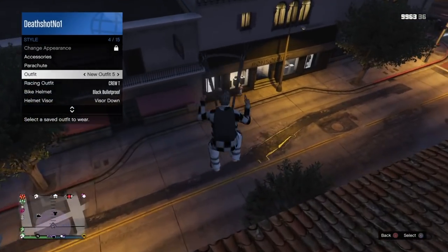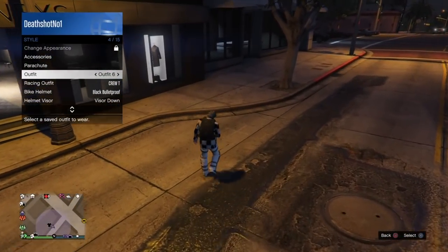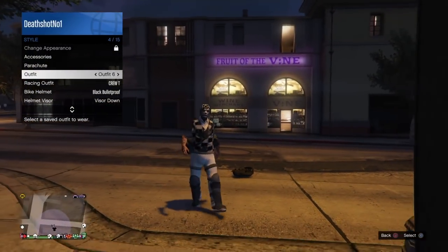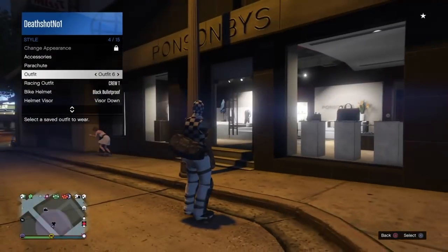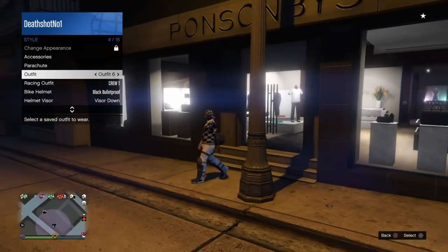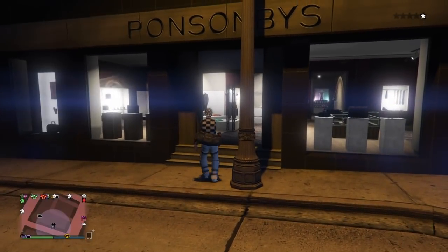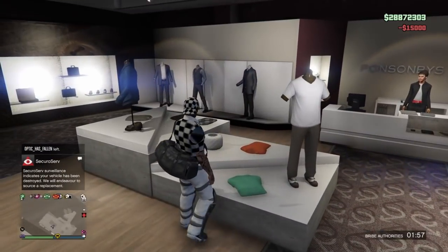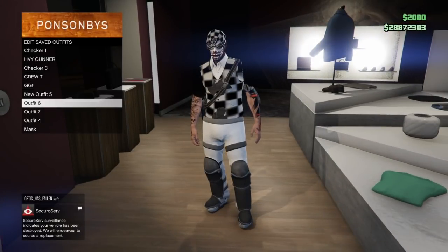Once you're parachuting, open the parachute and select the outfit you want to transfer the duffel bag onto. So let's say I want to transfer the duffel bag onto outfit six — wait until he's dropping the duffel bag, and once he drops it just select the outfit and the duffel bag will appear. Once you see the parachute color go a little bit more black and he's about to drop it, select the outfit and you'll transfer the duffel bag into that outfit. Save the outfit and the duffel bag will stay no matter if you change session or anything happens.